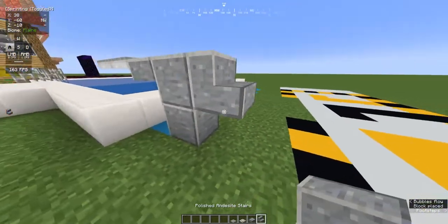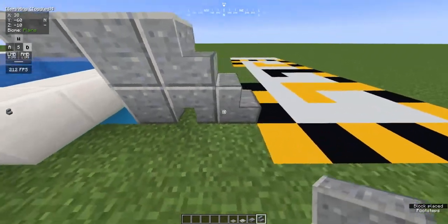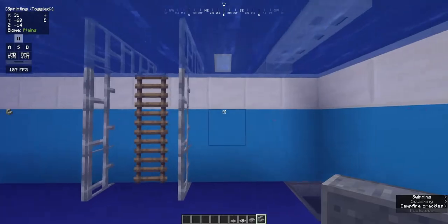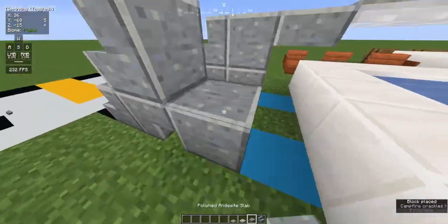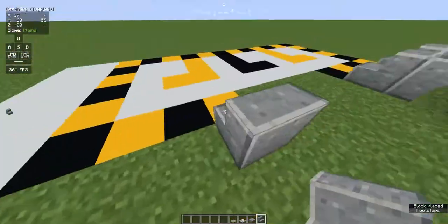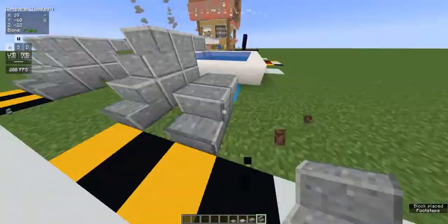Then, after that, two staircases up so that you can actually get to the diving board, like that. And boom! We can jump in the water. Now just do the same thing three more times and you're done with that part. By the way, if you're still watching and by the end you think I deserve it, please don't forget to like and subscribe.